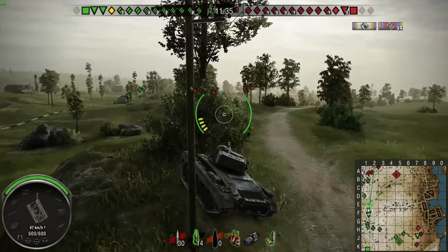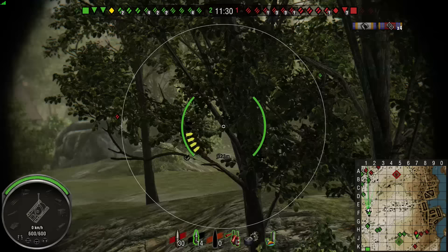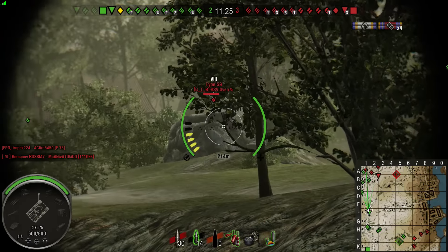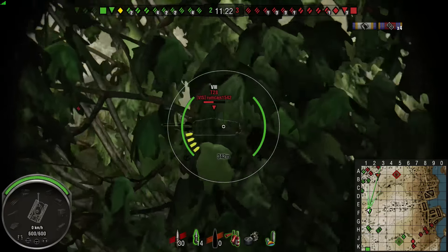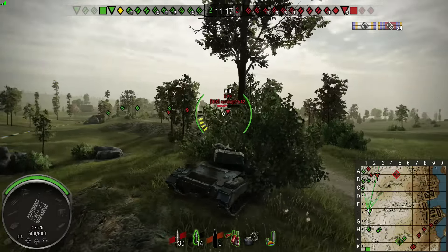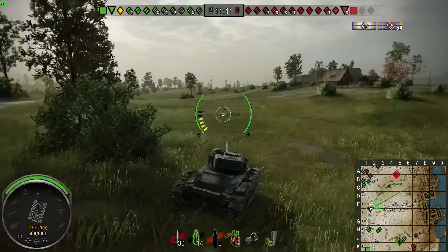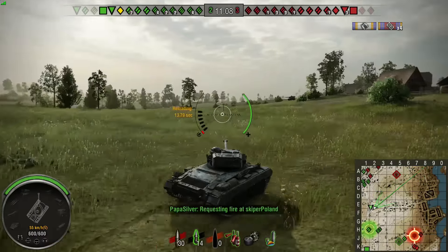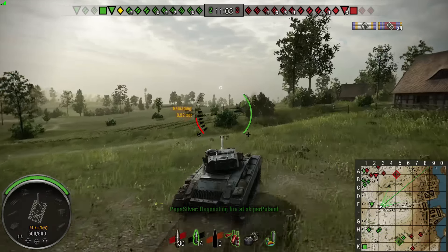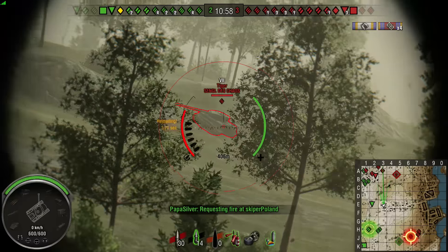We push up — our whole team is basically on this side of the map. It's team destruction so capping isn't the main concern. I'm pushing into positions where I can spot people my team can't, or get some side shots. The tricky thing at tier 9 and 10 is a lot of my teammates have just as good spotting as I do, which makes it tough to get those assist points.